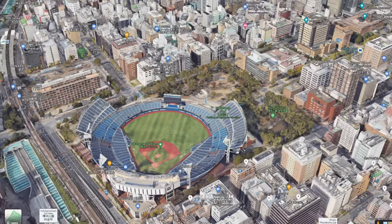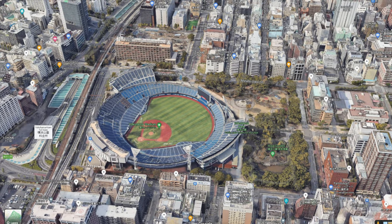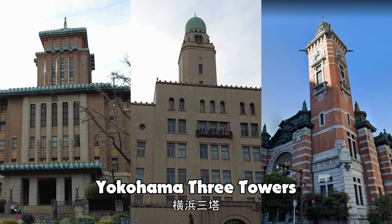As yet another casualty of being there at the wrong time of year, I was unfortunately unable to catch a baseball game — but if you're looking to catch one at the stadium, go to a Bay Stars game. You can easily access it via the Keihin-Tohoku Line and the Negishi Line — just take the south exit of Kannai Station. Also notable: three of these structures are locally referred to as the Yokohama Santo, or the Three Towers, with the Prefectural Government Building designated as King, the Customs Building as Queen, and the Port Opening Memorial Hall as Jack. At one point these would have been three of the most distinct things on the city's skyline, and even with those days long gone, the name has stuck.